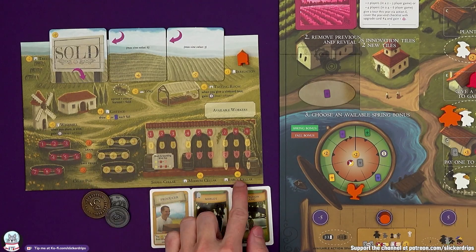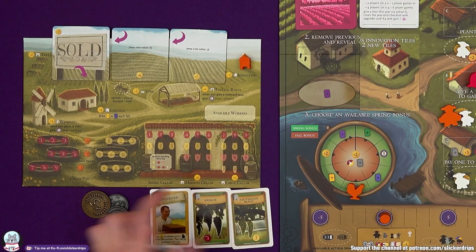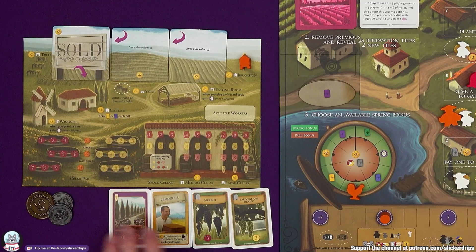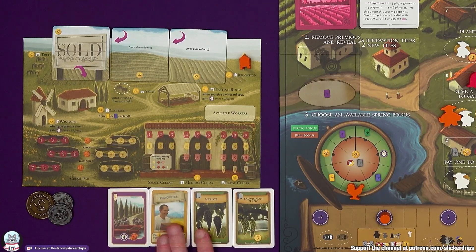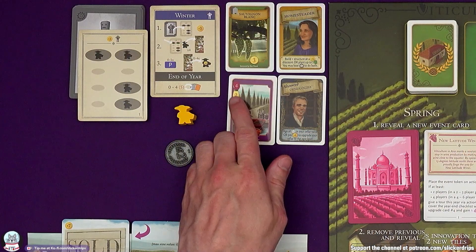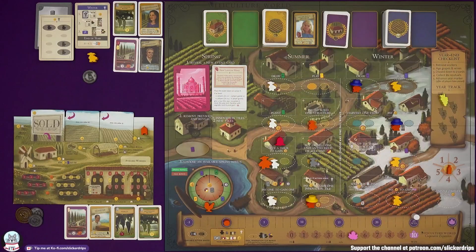I'll draw an order card — Champagne. So I'm going to need a large cellar, and for that I'm going to need a medium cellar. It's a tough one to start with. It might be worth swapping that for Burrutino's order of four red and two white — that's going to be quite achievable. For now, though, it's the end of the year.